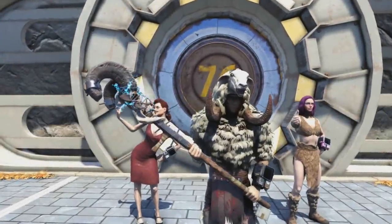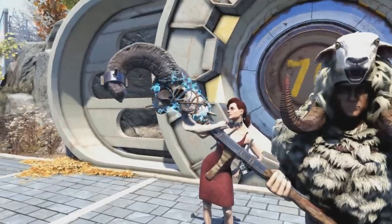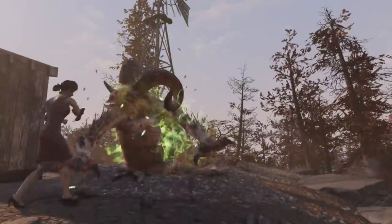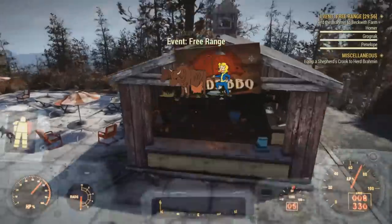What's going on everyone, it's Rifle here, and thanks for checking out this Fallout 76 video. Recently, a lot of you may know that the real Sheepsquatch was implemented into the game. We also got a new event called Free Range, and from completing this event, we get some really unique rewards.